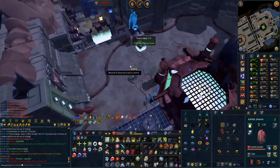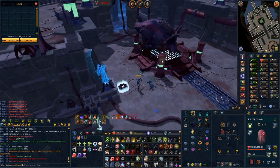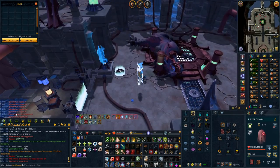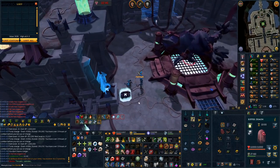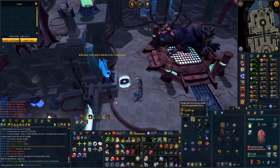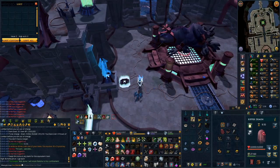Pew pew and some more black dragon hide - had quite a good phase 4 there, shame the rest of the kill was a little bit garbage but that's okay. Not sure what to do with these - 22k each is a good drop in GP terms but yeah, we have loads.